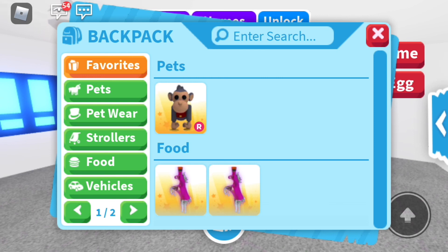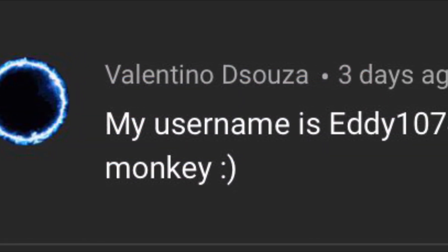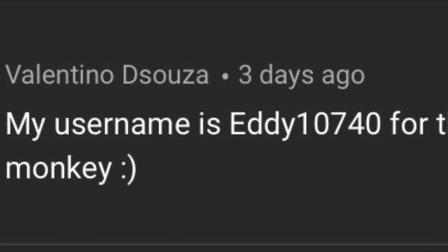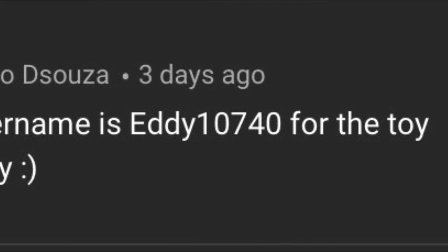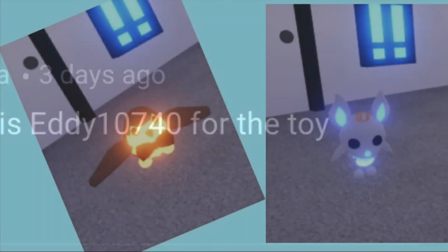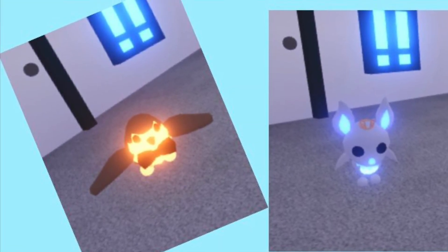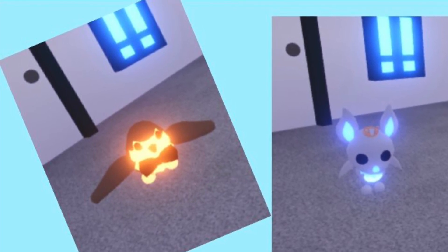That's my inventory part three! Like the video for a part four. Now for the giveaway winner — you have two weeks to claim your prize. All you have to do is comment down below 'yes I can claim my prize' so I know you're active. And here's a mini fashion show with two pets modeling. Thank you guys so much for watching, it really means a lot — I'll see you all next time, bye!